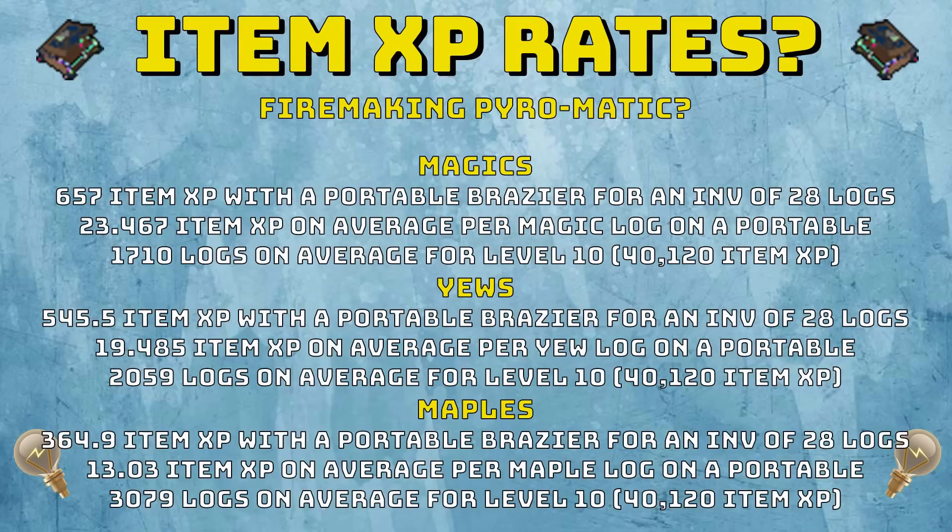What about the item XP rates? Firemaking with the Pyromatic — I've done a bit of experimenting with different logs on a portable brazier and this is what I found. Magic logs give 657 item XP with a portable brazier for an inventory of 28 logs. This does not include any logs that you save — if you save logs in your inventory, you'll get more item XP every inventory because of the extra logs you're burning. This is just for 28 logs, meaning you're getting 23.467 item XP on average per magic log on a portable.